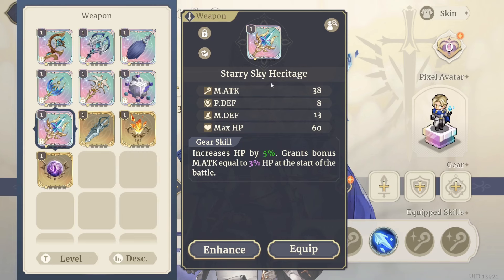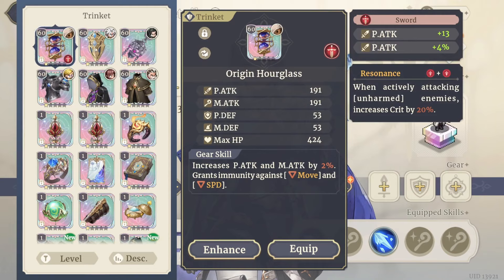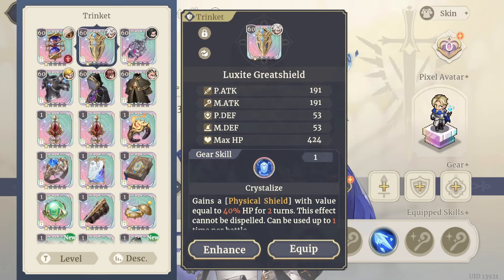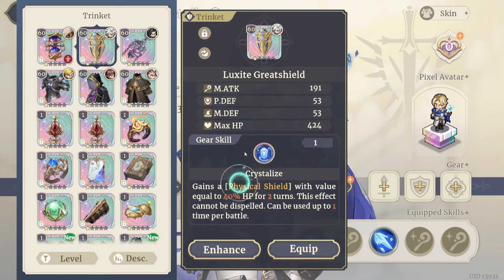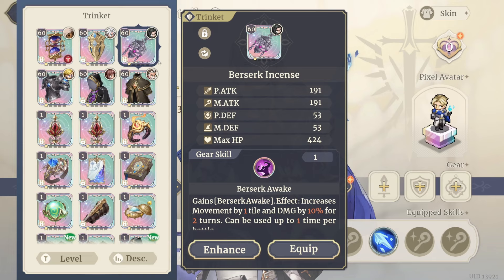Starry Sky Heritage and anything that goes in line with how you're building her are solid options. For trinkets, Luck Sight Shield can be used in a tank build.